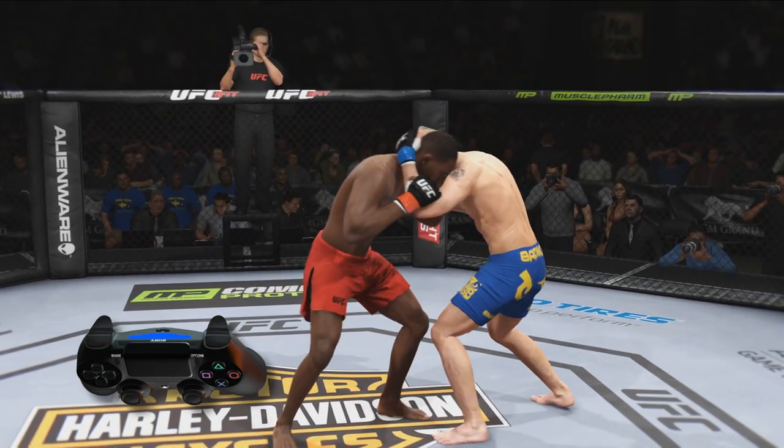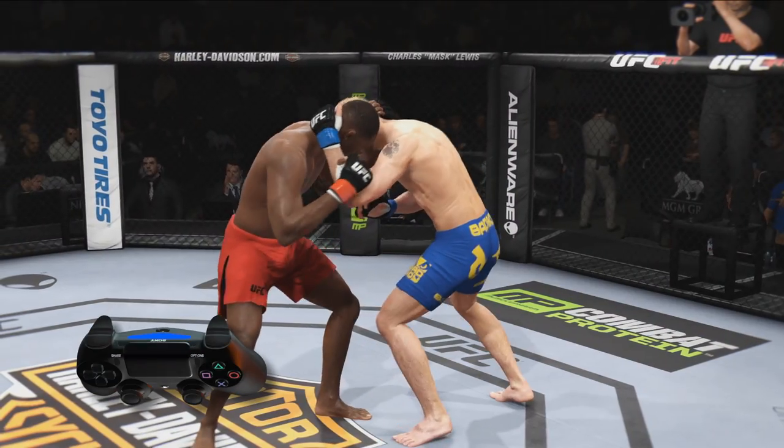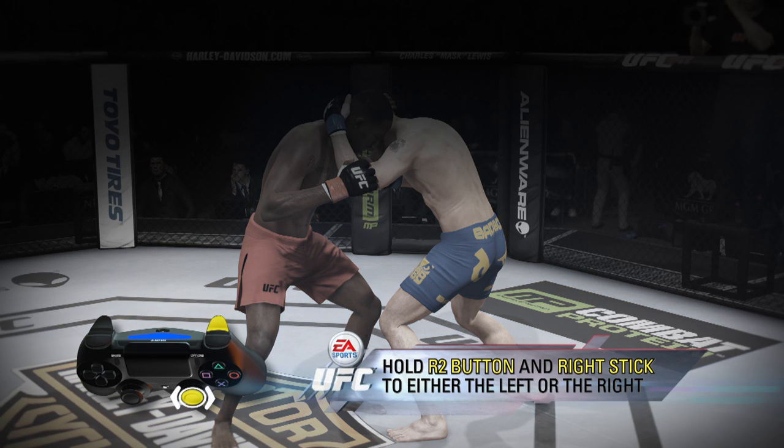Blocking a strike will also open up an opportunity to improve your position or break the clinch. You can also stop them from transitioning to different clinch positions by holding the R2 button and moving the right stick to either the left or the right.